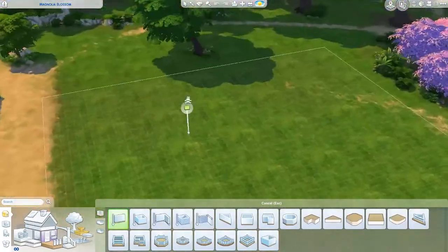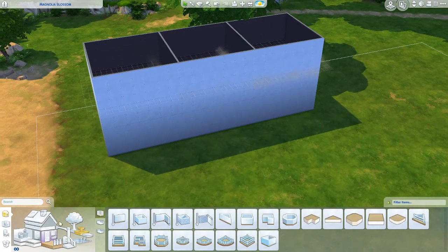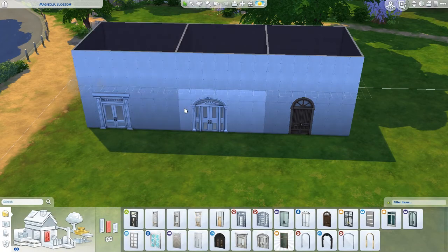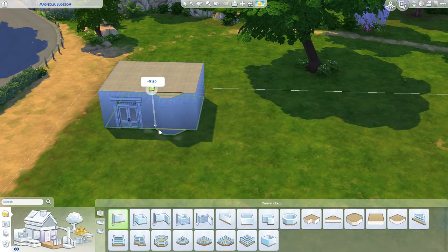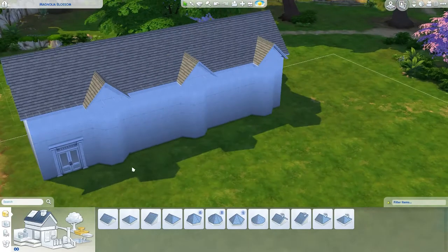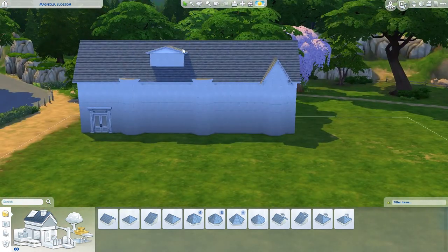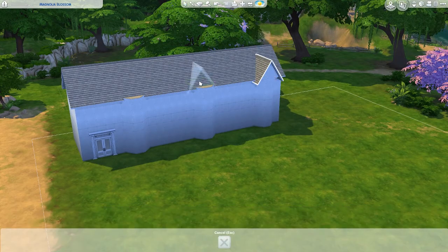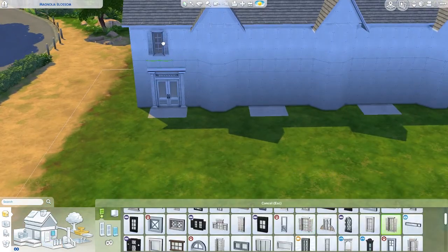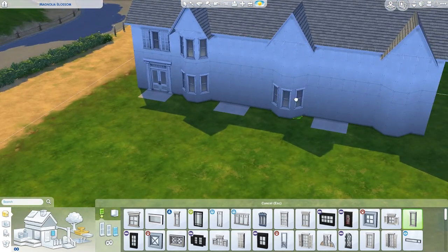Hello everybody, welcome back to my channel and welcome back to another speed build. For today's speed build I've remade Willow Creek Park. I know I already remade it but I made it again - I didn't like the other one. I'm recreating every single world in the Sims 4. I did remake Willow Creek Park before but I just didn't like it - I didn't put as much effort in as I could have. So I deleted the old lot, made a new one, and I am a hundred percent happy with it. It's got no custom content.